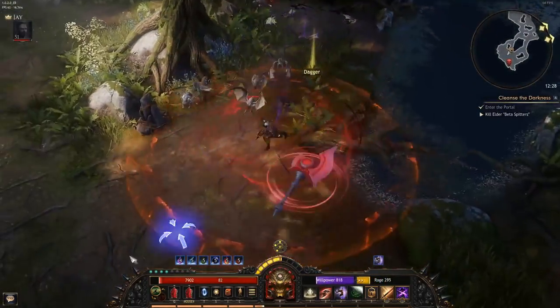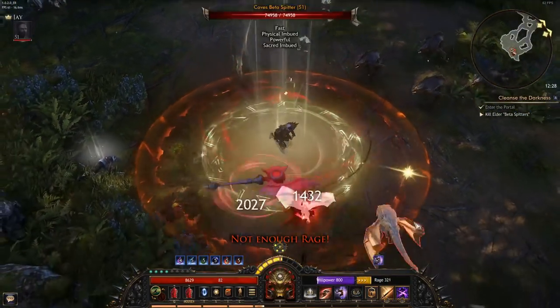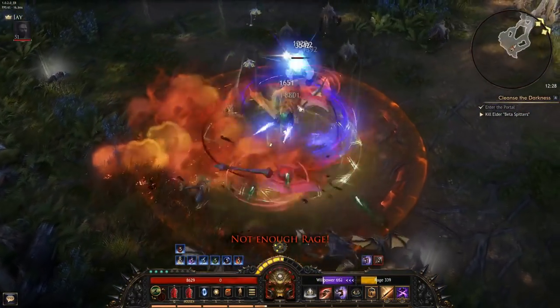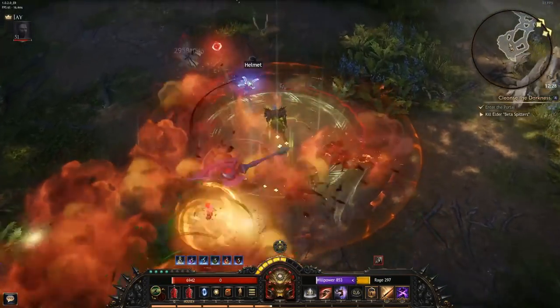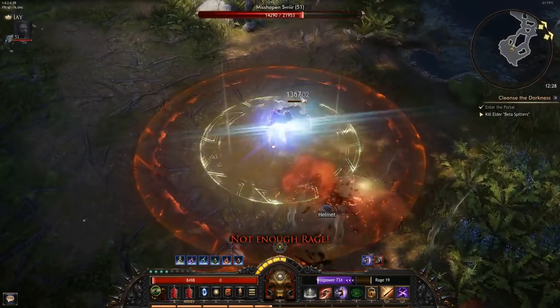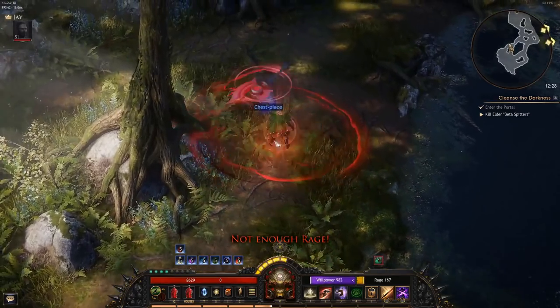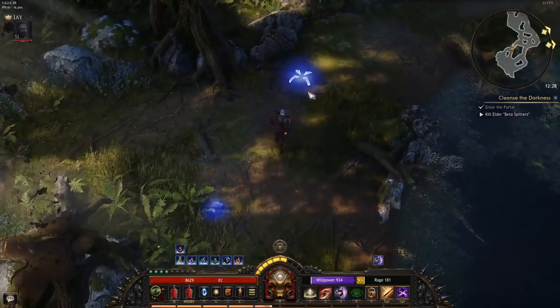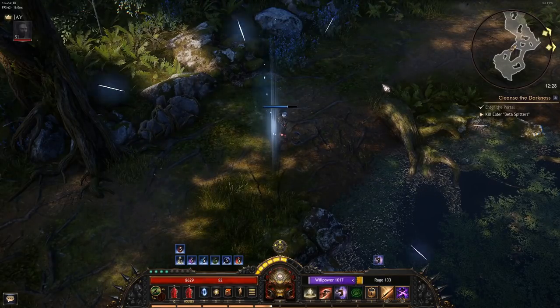There is another tough enemy, let's do it once again. I will use everything, just attack it and then it's gone. The build has quite a lot of damage. If you focus a little bit on resistances you will be fine and you won't die. So I will go to town here so we can talk about the skills.